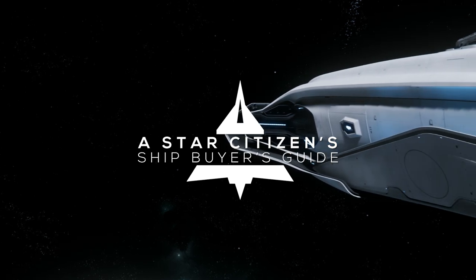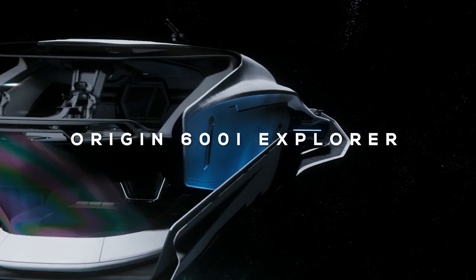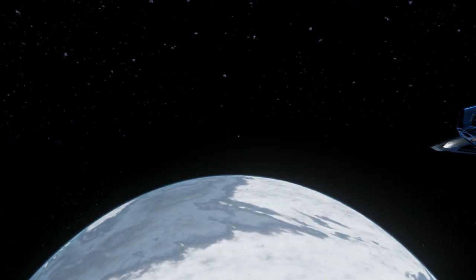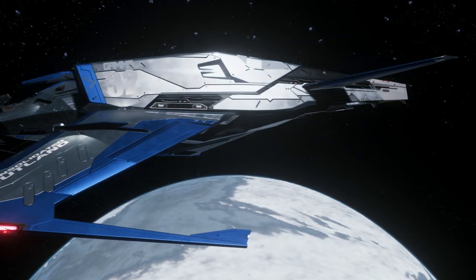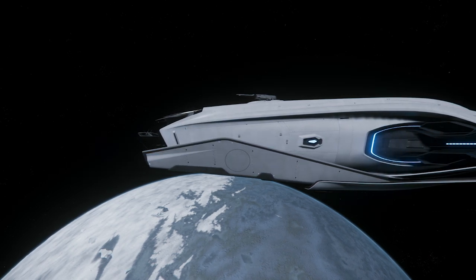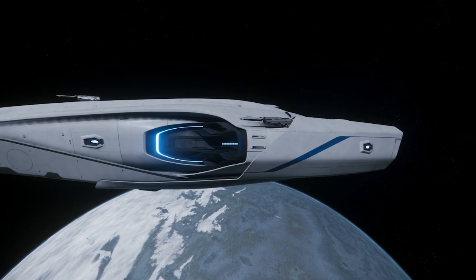What's up citizens, this is Subliminal and today we'll be discussing the features, functions, and benefits of the Origin 600i, with a comparison on how those features rank amongst competing ships so you can make an informed buying decision. The next ship I'll review in this series will be the Mustang Gamma. I'd like to know your thoughts on it and what ship you'd like to see next down in the comments. If you are a subscriber or familiar with my review format, you can hop to the time on screen to get started, unless you'd like to see some exterior footage of the 600i.